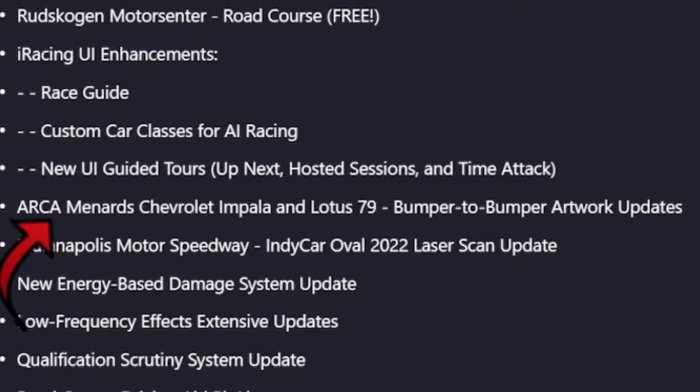Next, we have artwork updates to the ARCA Menards Chevrolet Impala and the Lotus 79, both of which will require new skins if you use custom liveries for those cars.